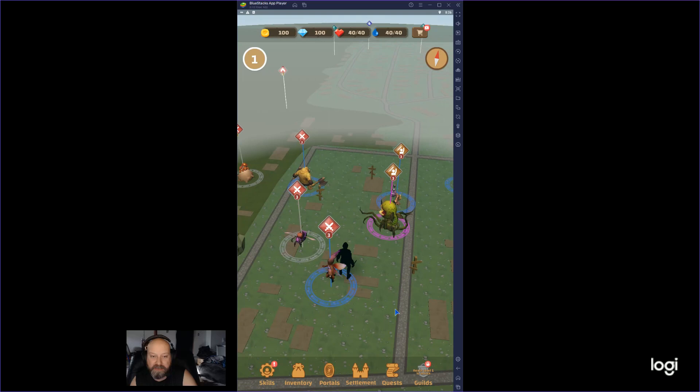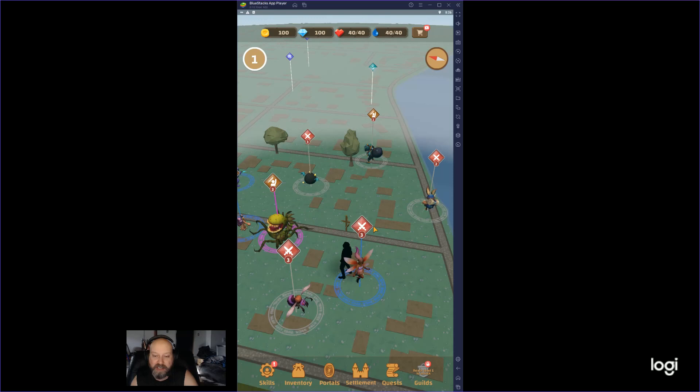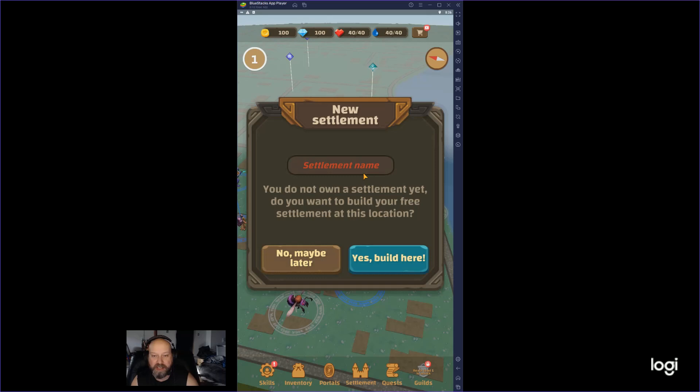Something I did notice later when I was playing — see these little icons here? How that's different than this just attack? So, they have hostages. If you fight these battles, you're rescuing people, and they're coming to live at your settlement. That's how you increase your settlement.